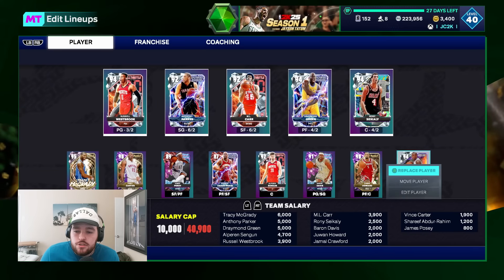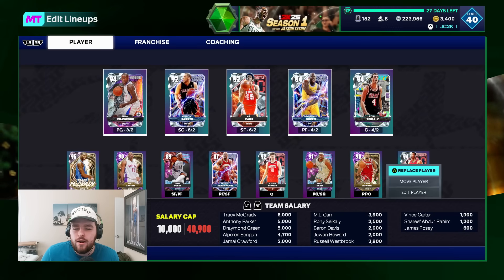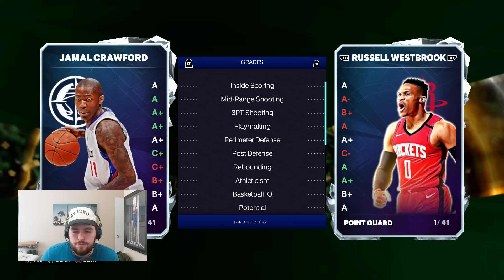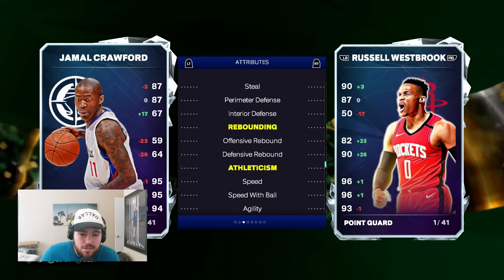I think I'm officially selling Russell Westbrook — that is what I'm doing. Let's compare him to Russ, who's the best viable point guard right now besides maybe Gary Payton. Stat wise, Crawford is honestly better — plus 17 interior. Not as good of a rebounder, but speed wise basically the same, plus one agility.